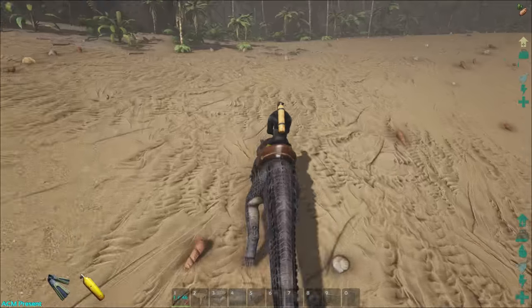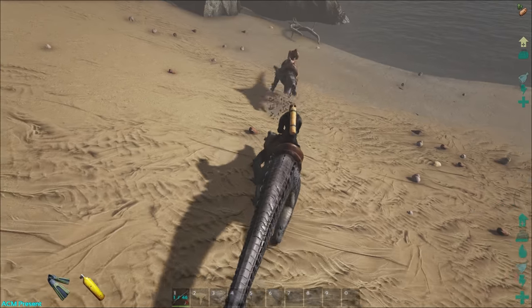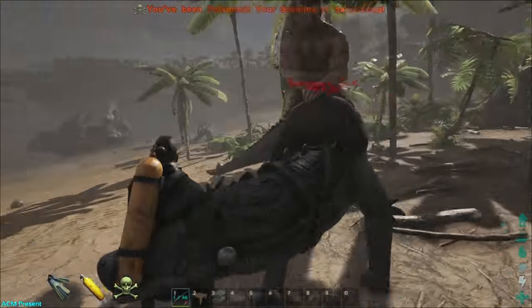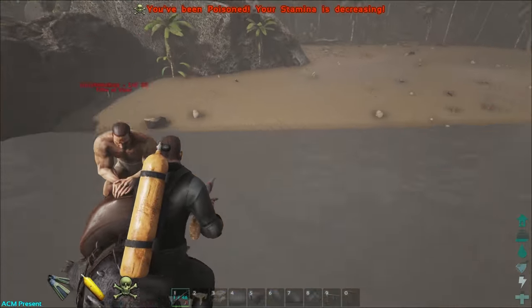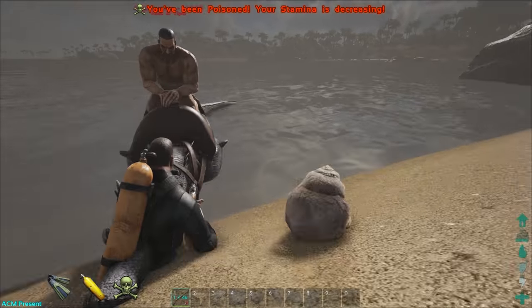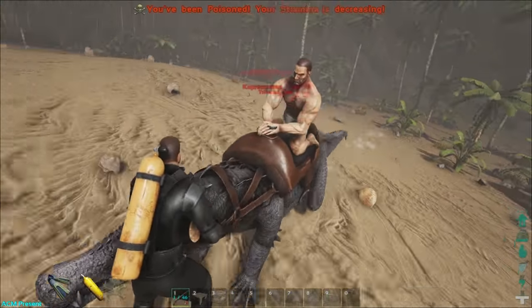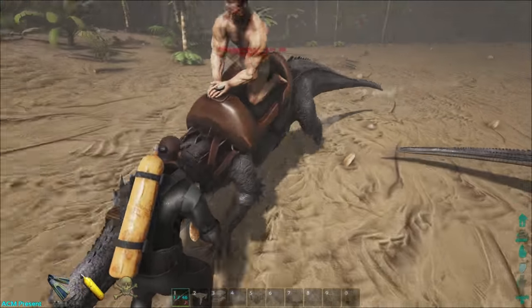There are a few other things you should know about the Caprosocus. First of all, its bite has a status effect — this drains the stamina of enemy players and dinos you bite, and it works pretty quickly too. This will make it excellent at disabling large dinos like Gigas, Brontos, whatever, provided you can get away without getting chomped, because this thing is pretty weak. It's also great at taking down those really annoying players who have their speed set to like 200%.